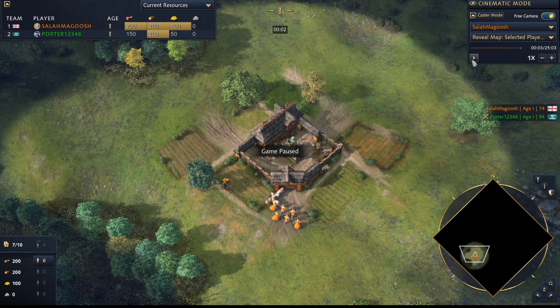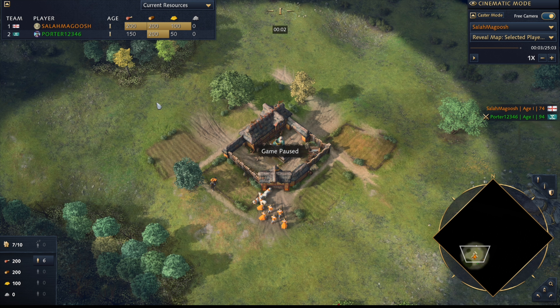This is an interesting matchup because English is a civ that can handle a lot of what Zushi wants to do pretty well. English counters a lot of what Zushi wants to do — she wants to do mass Zhuge Nu longbows and outrange them.